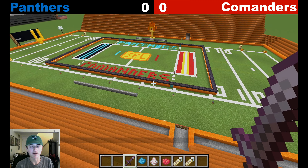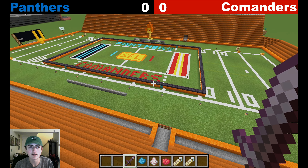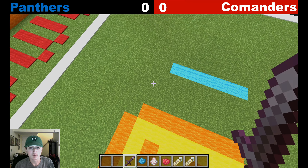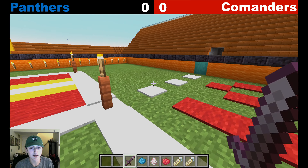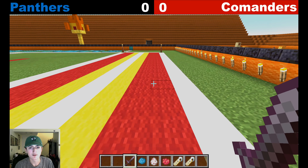Hello, it is time for the final game of the divisional round of the SFL Playoffs. We have the Panthers taking on the Commanders today. Rules are the same as they've been all week: three players on the Panthers will spawn on the blue line, three players on the Commanders will spawn on the red line. Score — cross the goal line and you get seven points. For a field goal, cross the dog line, then enter the end zone through the back, and you get three points. First to 21 wins.